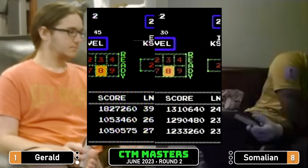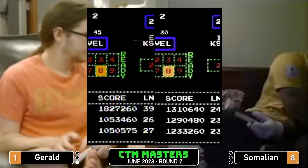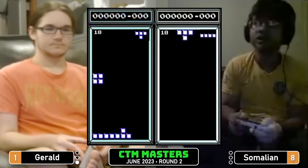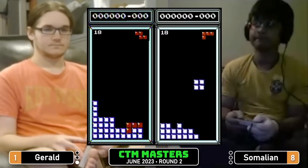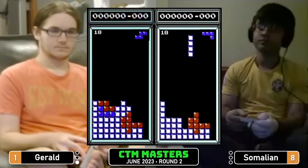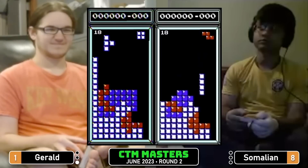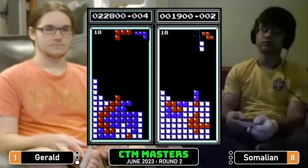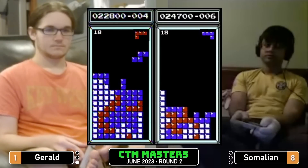Both players are ready here in game two — let's go ahead and get it started. Three, two, one, Tetris! Somalian doing a little DAS on level 18. Each player on the board with a Tetris here in game two.